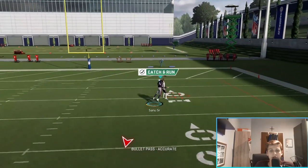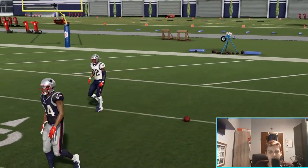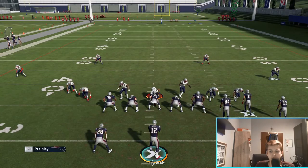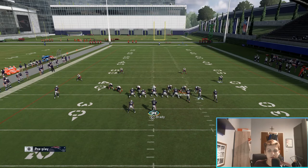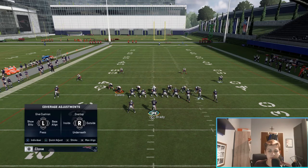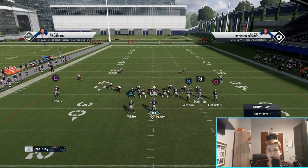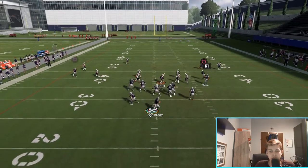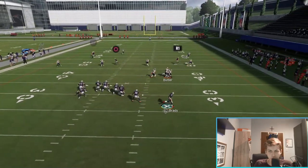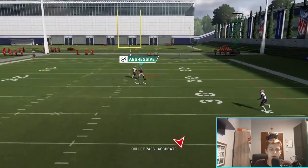Tom Brady isn't the strongest arm and number 14 Mohammed Sanu isn't the fastest, so I'll have to do some cheating here. The main thing you care about are the routes. All you're going to do is roll out and then - I waited a bit too long there. That's not how I wanted to present it, I'm sorry.